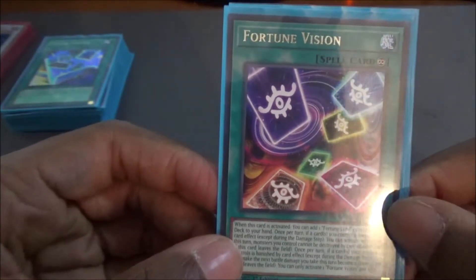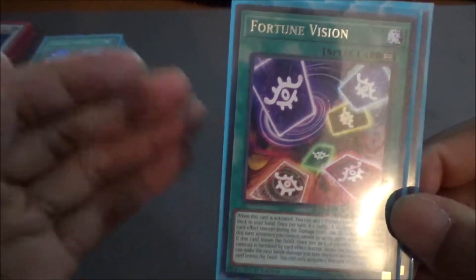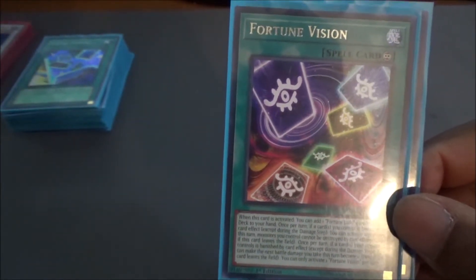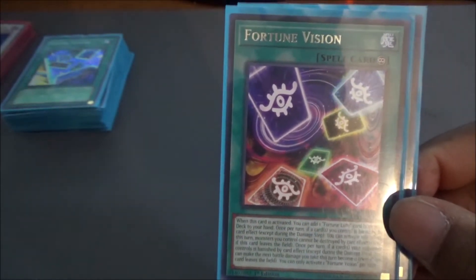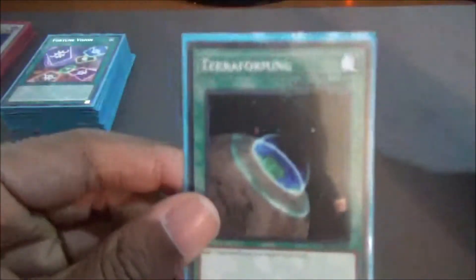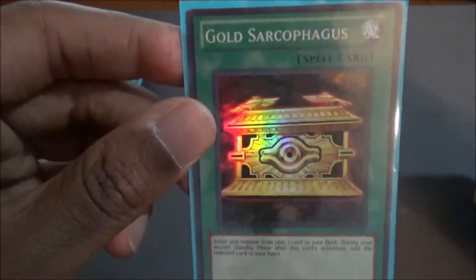Fortune Vision has a few other added effects. If a card is banished from your side of the field during your turn, then your cards cannot be destroyed by card effects. If a card is banished during your opponent's turn, then the next battle damage that you take will become 0 for that turn. We're also running 1 Terraforming, 1 Twin Twisters, 1 Monster Reborn, 1 Reinforcement of the Army for D'Verg — he is a level 1 Warrior monster — 1 Burial from a Different Dimension just to return those extra cards, 1 Dark Hole, and 1 Gold Sarcophagus.